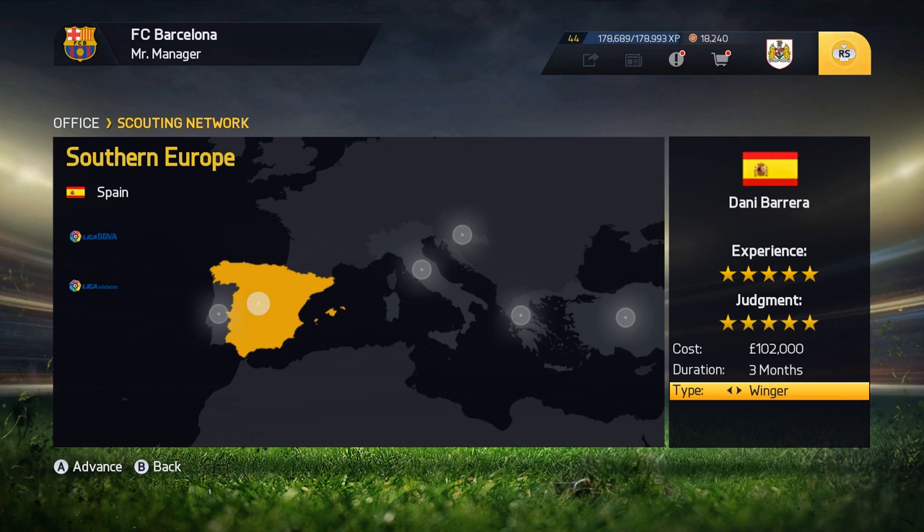You've got to tell them to find certain types of players, and these will bring back players of several different positions. So for example, 'defensive minded' could bring back centre backs, right backs, defensive midfielders, that sort of thing. So it's good to know what these different things do, so you know what to tell your scout to go and find if you're looking to fill a certain gap in your team.